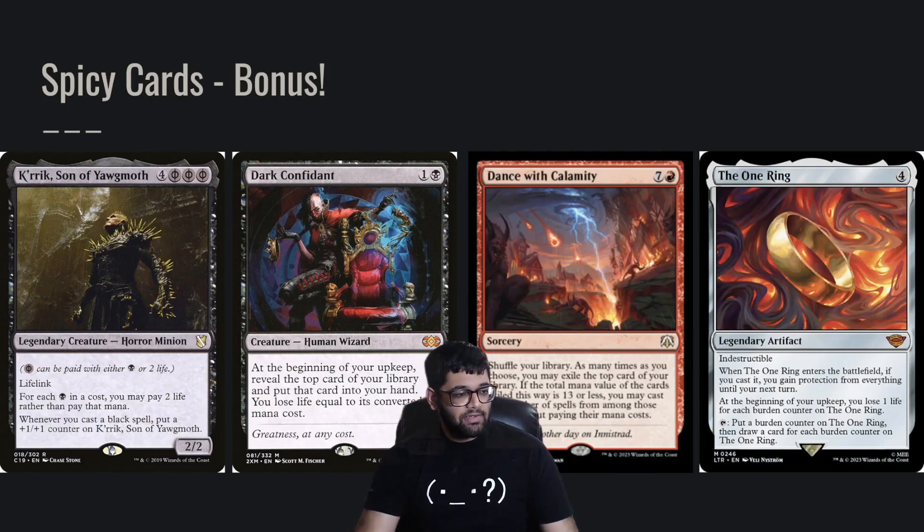We've got some spicy cards — I put these three in my deck. Kardur is pretty spicy because you can actually make him free and he also self-damages you. So if you're able to get him out between Rowan and Kardur, it's going to make all your spells literally zero mana, costing only life. Dark Confidant is also good because it self-damages you and draws cards, so it lets you grind a little. One Ring is great because it draws you cards and loses you life, which is exactly what you want. Dance of Calamity is a bit of a spicy take — I just threw this in there because one of my friends wanted me to.